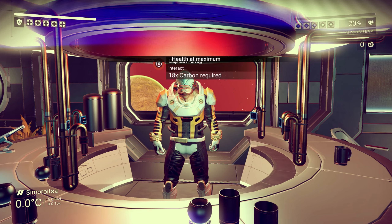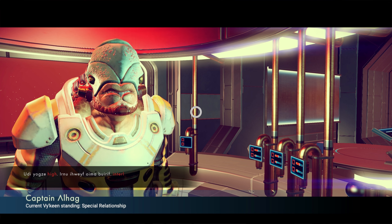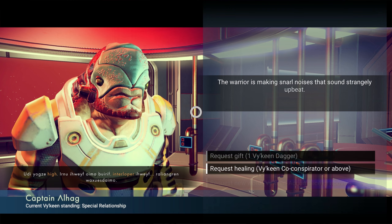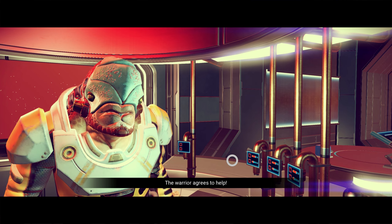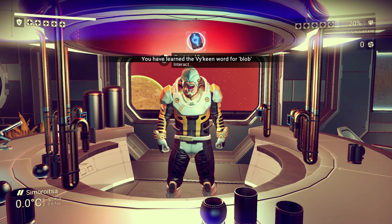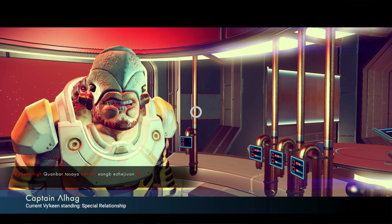If there is no option for learning a new word, you basically pick whatever you like, and after you've done this you can actually just give him 20 carbon again and see if he will offer you a new word this time. Now sometimes all three options are not very good for you — like you can request health, a shield recharge, and something random that will require a special item that you don't have. If this is the case, just make sure that you pick an option, because if you don't they will actually stay like this until you pick one of these options.